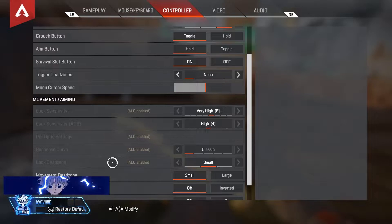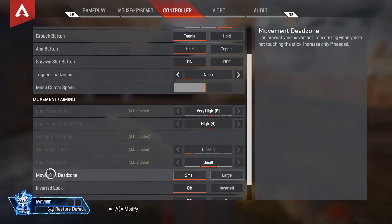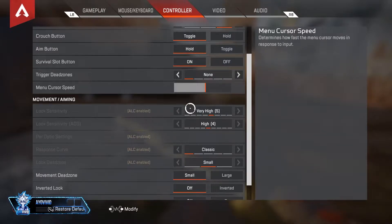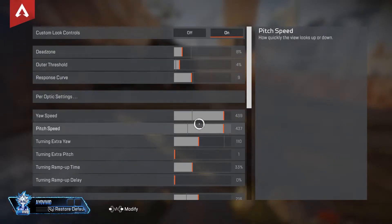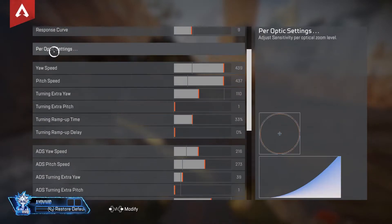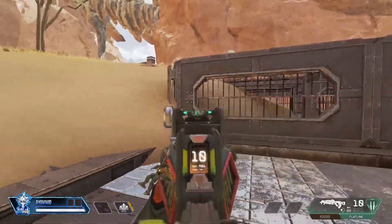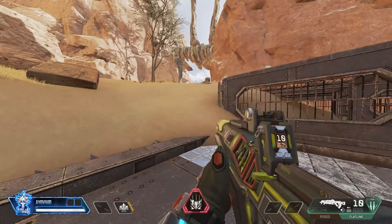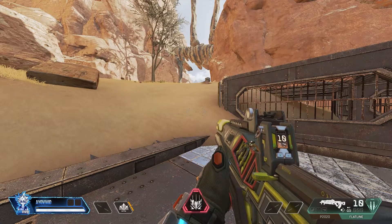This last tip is very important for aim assist on controller. I'm not telling you what settings to use, but how to use them right. If you're not using ALC, keep it around 5-4-4-4 — that's the community's go-to. The key is to have slow ADS; that's what lets aim assist actually do its job. If you want to look around and turn corners fast like me, set your overall sensitivity high but use per-optic settings with that set super low. That way, you turn fast normally, but when you ADS it's very slow — and that's how you get the best of both.